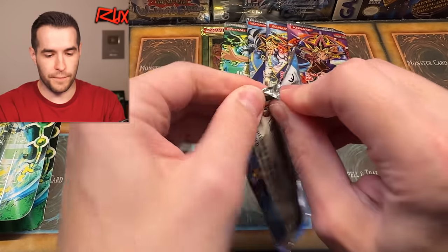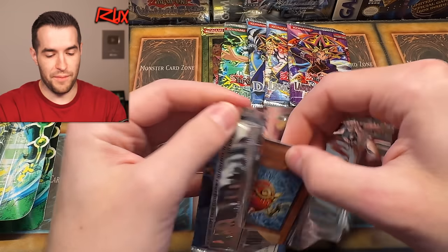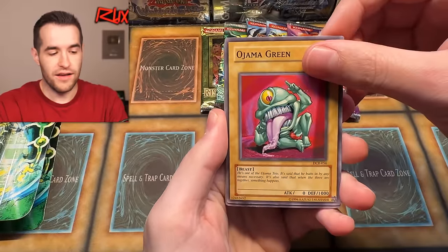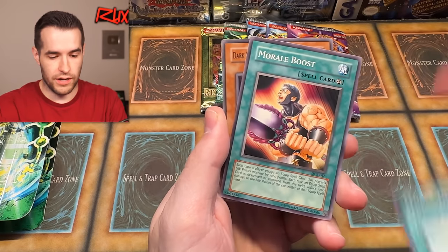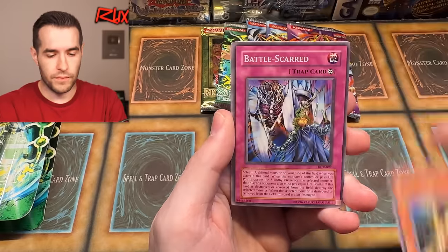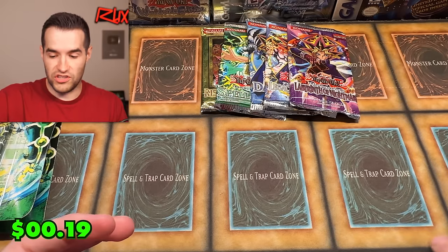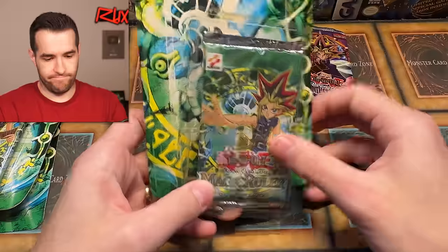Let's do this Dark Crisis real quick — can we pull something crazy? This has been an epic opening. Four from the back: Ojama Green, Token Thanksgiving, Morale Booster, Dark Scorpion, Agito, Kelbeck, Battle Scarred, Acrobat Monkey, and Guardian Trace. That's okay — we got a Secret Rare last time, can't complain.